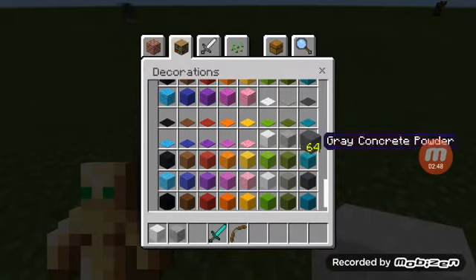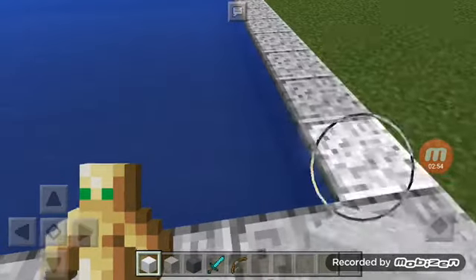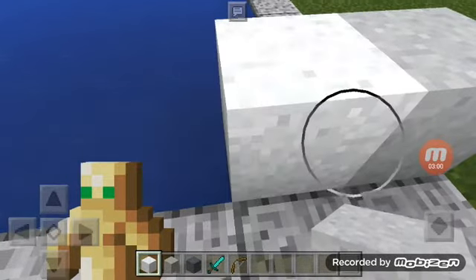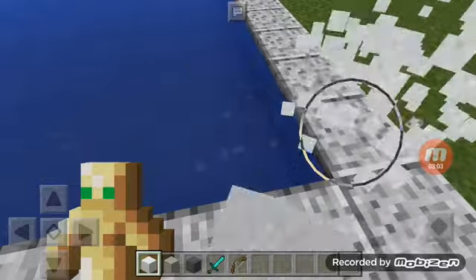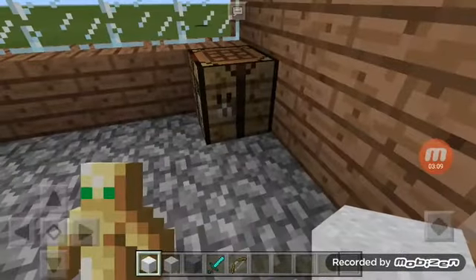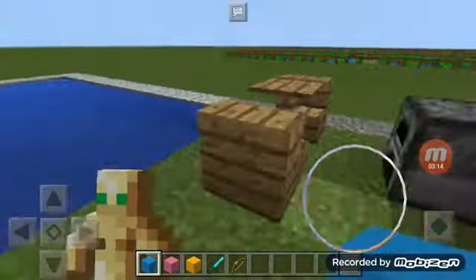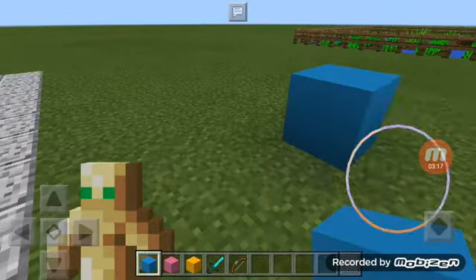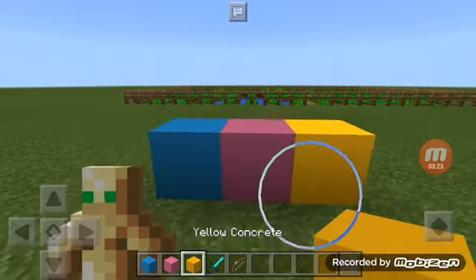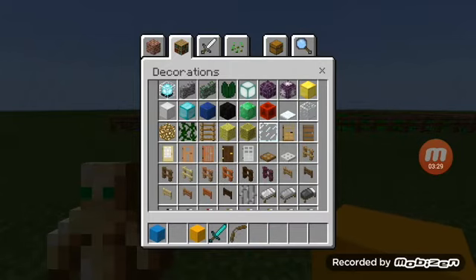We also have this powder block that you can turn into a hardened block. Let me show you — as you can see, they fall just like sand and gravel with gravity. And here are the hardened concrete blocks — they look very similar to clay, which is quite nice and very cool in design.